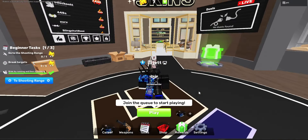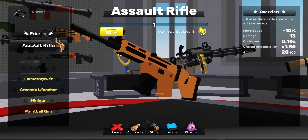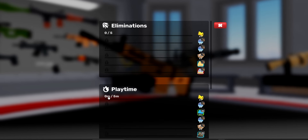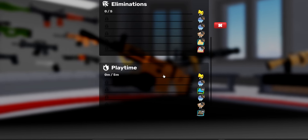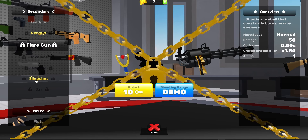Another way you can get keys is through weapon contracts. Right now I only have an assault rifle, and if I click the contracts here, it allows me to reach a certain amount of playtime and eliminations with this specific weapon in order to get a key. It's five eliminations and five minutes of playtime, and you can do this for literally all of the weapons that you have unlocked.